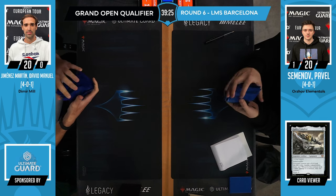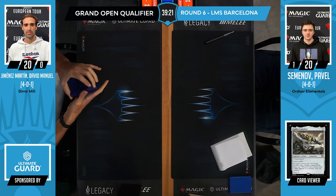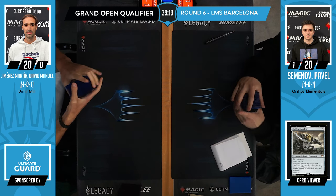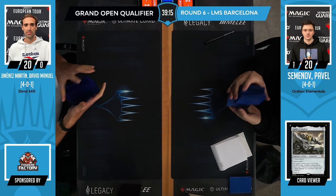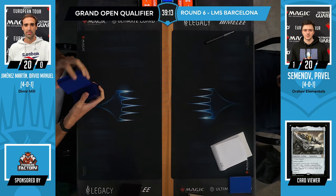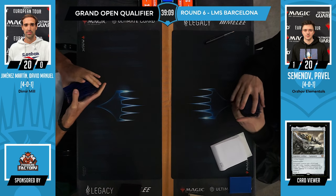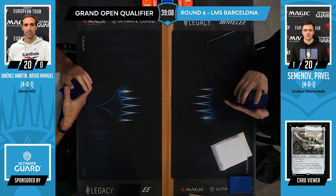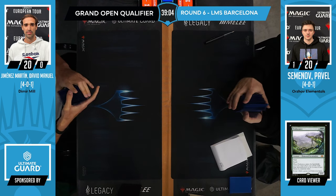If you are the Mill player, is there something you have to sideboard for, or expect your opponents to have? Like if you're playing Dredge, you expect your opponents to have Tormod's Crypt, Leyline of the Void, Rest in Peace. So you preemptively bring cards for game two. If you are playing Mill, what do you have to be afraid of? I think the biggest one is Endurance, because it's a very common card which also allows you to put everything back into your deck.